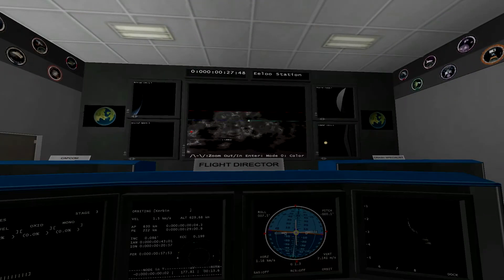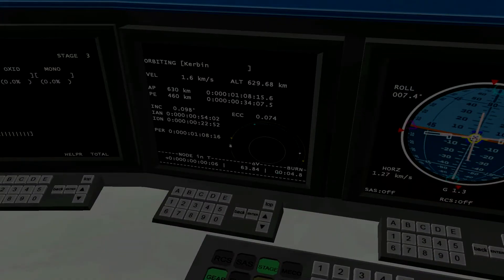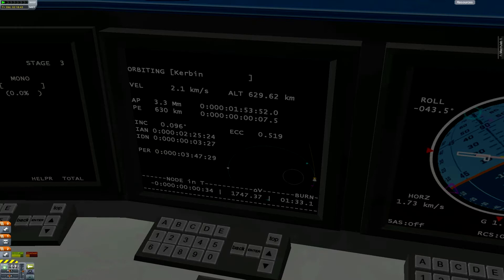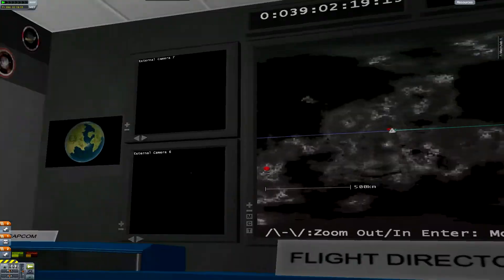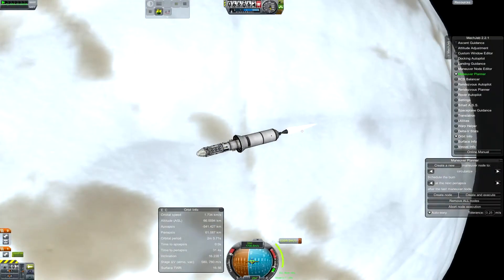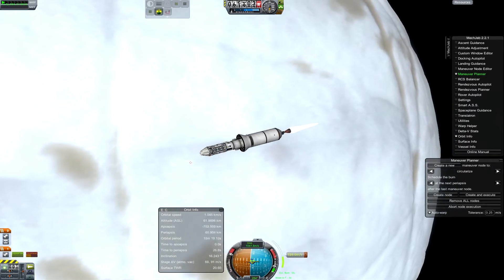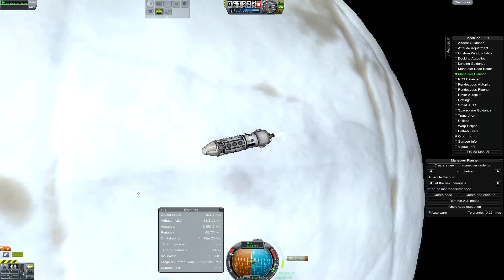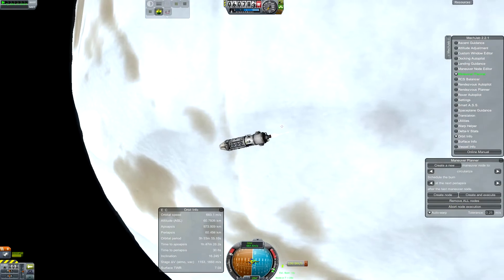Lose that stage. And this is the burn straight out towards Elu — a regular engine, as opposed to a nuclear one, for once. Probe control room gave out just as I was entering the sphere of influence on Elu, so I had to deal with that. And this is the last of the burnout for Elu Station as it circularizes.